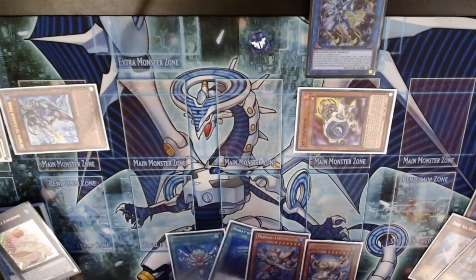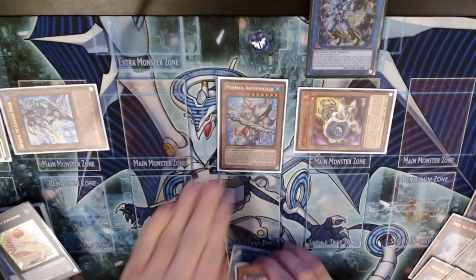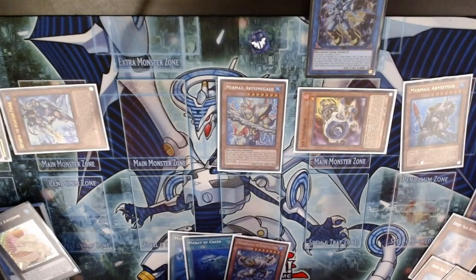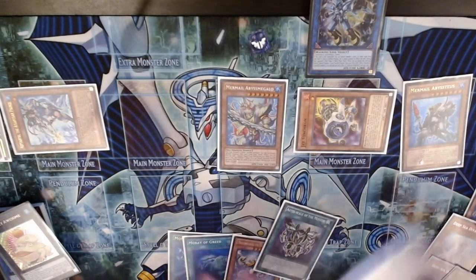Now we're going to summon Megalo, discarding the Gun and the Diva. Megalo will get a Search and we'll also bring back Abysseus, which is pretty nice. We'll get ourselves the Abyss Scale of Mizuchi. We have exactly five Waters in grave — Double Dragoons, Double Diva, and an Abyss Gun, which equals five.